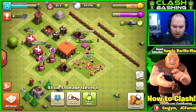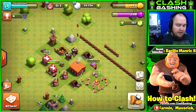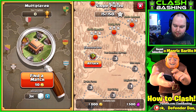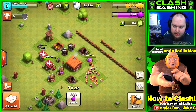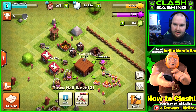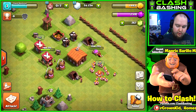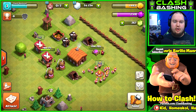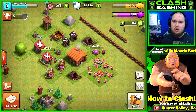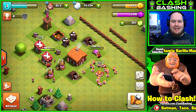We're going to continue working on this base, keep it going the same way - waiting out the timers, being patient, and using the goblin map for loot. Don't attack on the goblin map unless you absolutely need the loot, because right now we'd overflow our elixir storage. As we get everything upgraded, we'll go to town hall three - that'll be the next episode. For now, use your barbarians and archers when you unlock them, upgrade everything on the base, and we'll show town hall three soon. Thanks for watching and keep on Clash Bashing!